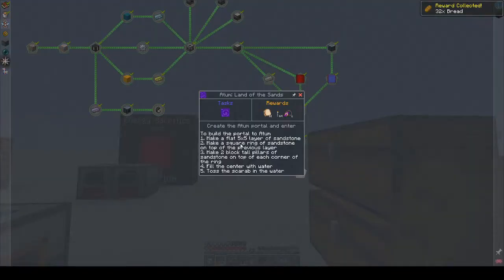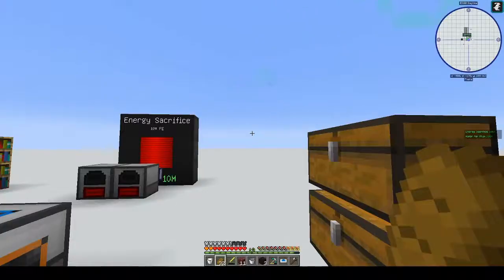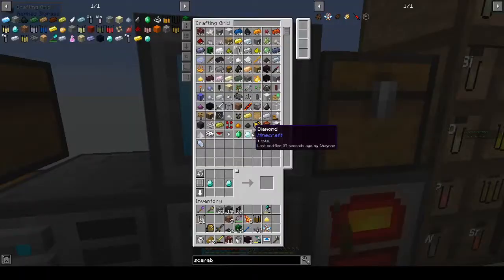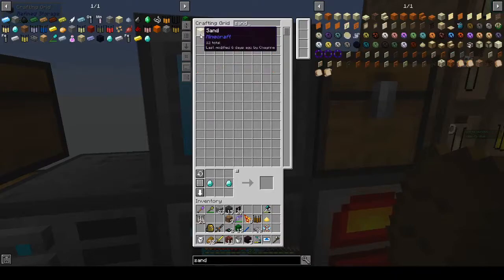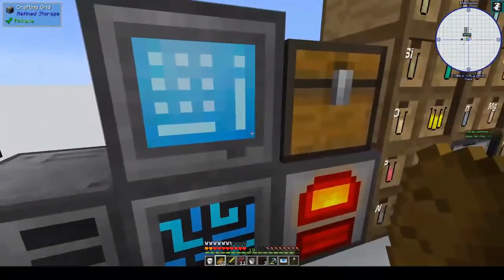Okay, to create the portal: make a flat five-by-five layer of sandstone, make a square ring of sandstone on top of the previous layer, make two-block-tall pillars of sandstone on top of each corner of the ring, fill the center with water, and toss the scarab in the water. We need sandstone — do we have sand? We have 12; not enough.